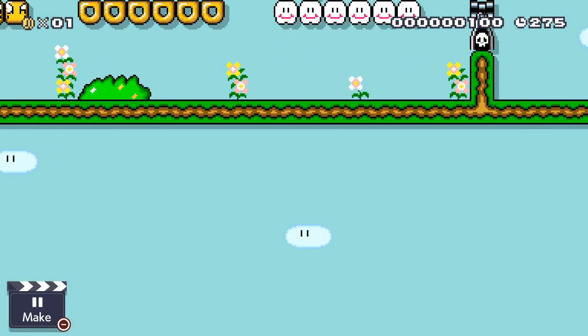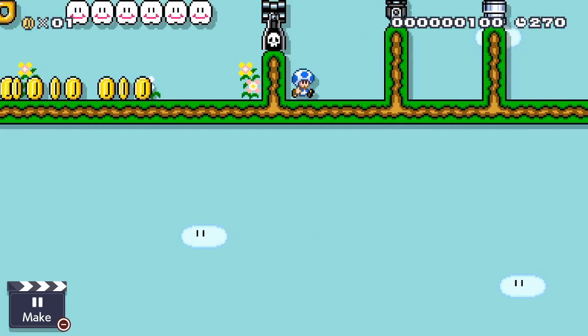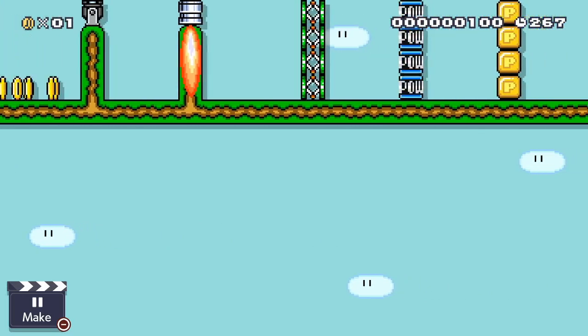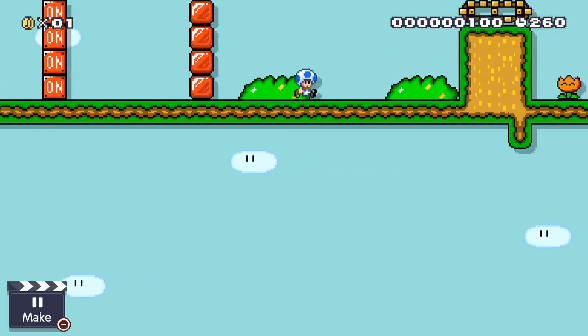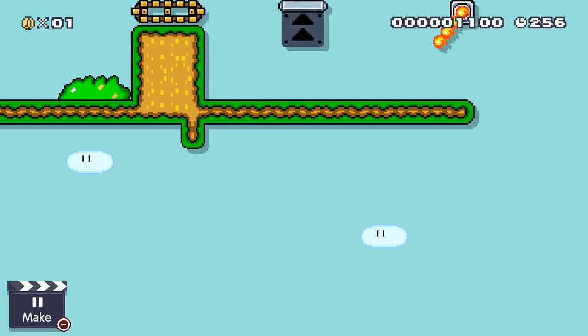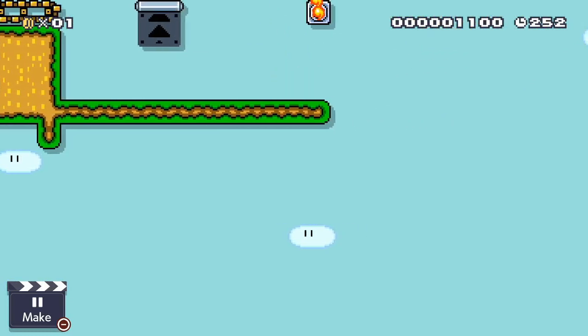You can also go over: donut blocks, clad blocks, cannons, bullet bill blasters, burners, tromp meets, pow blocks, P-blocks, on-off switches, door line blocks, conveyor belts, one-way walls, and fire bars.